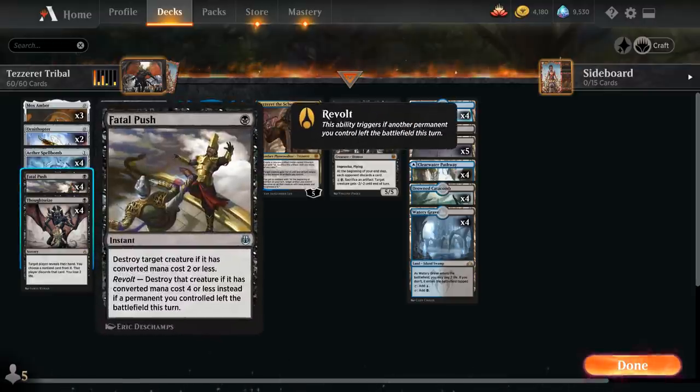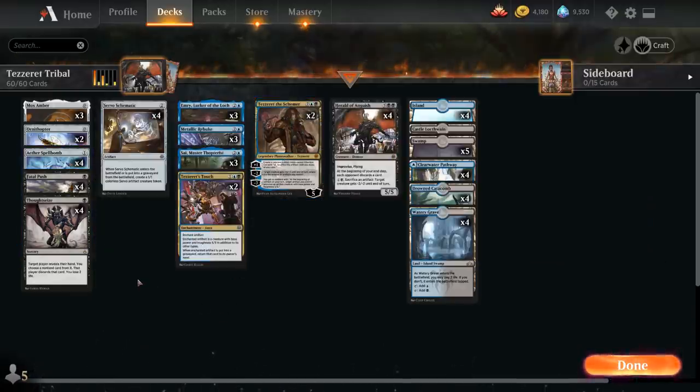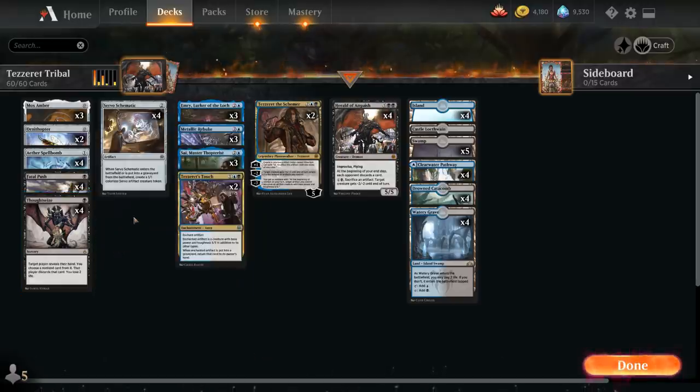We have the full playset of Fatal Push as a cheap removal spell, with a few ways to enable revolt in the late game between the Spellbomb and our Aetherium Cells from Tezzeret. We also have the full playset of Thoughtseize as another 1-mana interactive spell, letting us look at the opponent's hand and take away a non-land card.